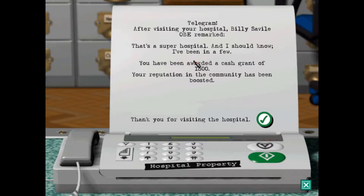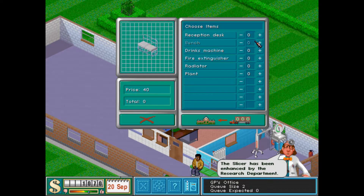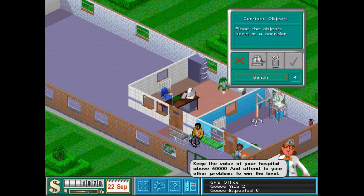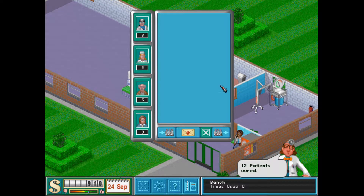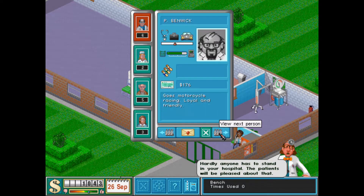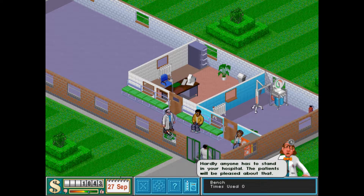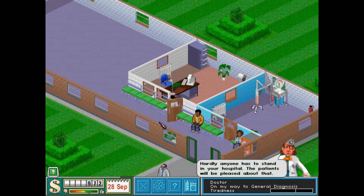That's a superb hospital, and I should know, I've been in a few. You've been awarded a cash grant of 1500 — your reputation in the community has been boosted. Doctor, attend in psychiatry please. More benches. And it looks like we are going to need another doctor. I'm going to park you there and you're going to go to wherever you need to be. Perfect.